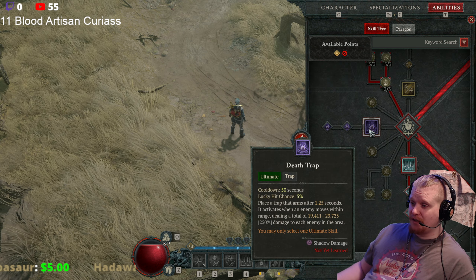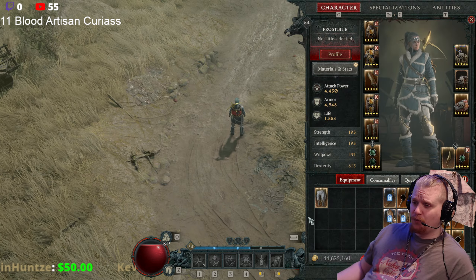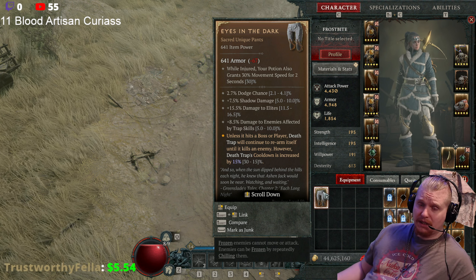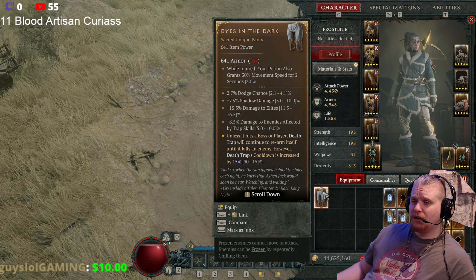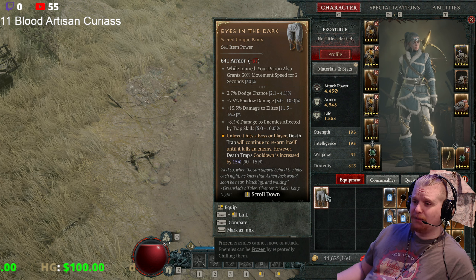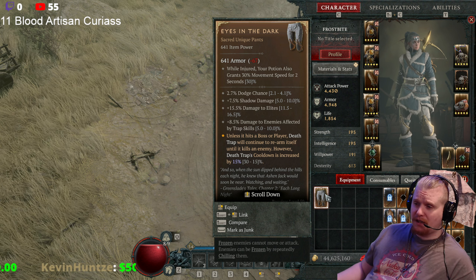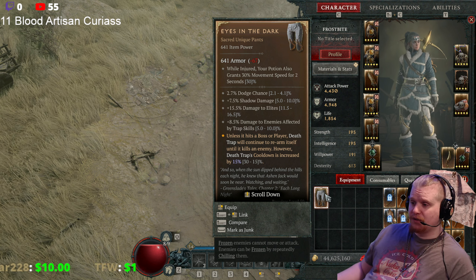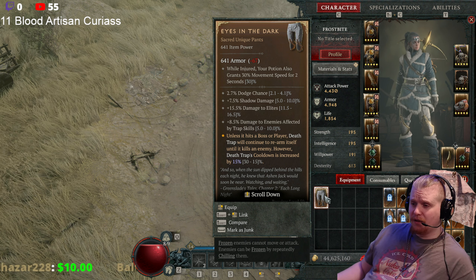The particular trap we're talking about here is the death trap. Now, Eyes in the Dark can roll as sacred or ancestral. You need to be in world tier 3 or world tier 4 respectively to get access to those versions — you cannot get them in world tier 1 or 2. They have: while injured your potion also grants 30% movement speed for 2 seconds, 2.7% dodge chance rolling as high as 4.1%, 7.5% shadow damage, and 15.5% damage to elites, which is always nice.